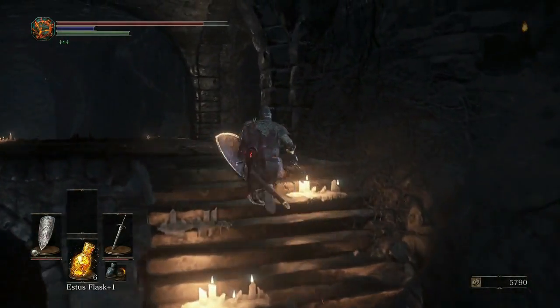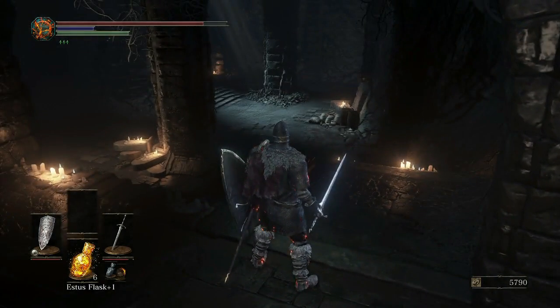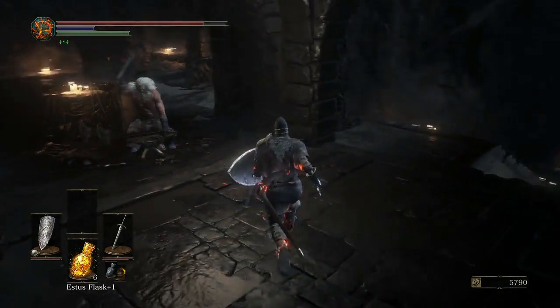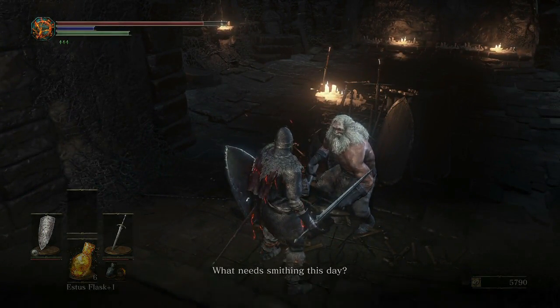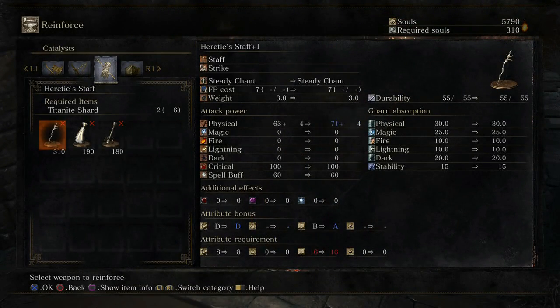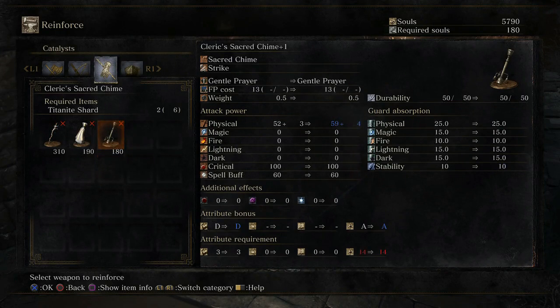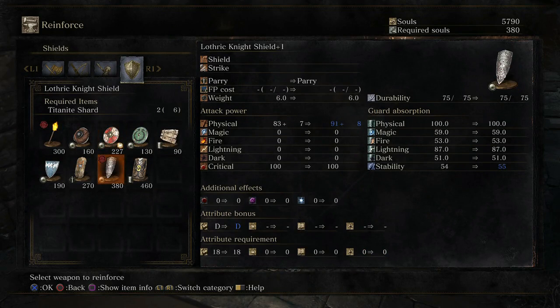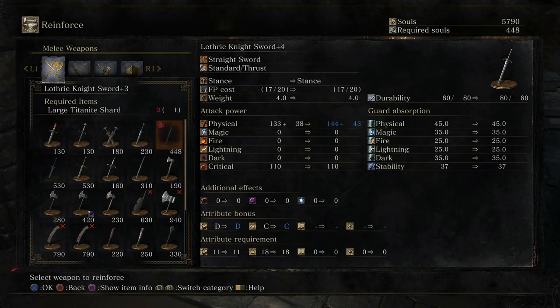I wonder where the hell Gray Rat's at. Maybe he died, or maybe he returns after a certain boss — like I could send him out after the tree, so maybe he returns after the next boss. Let's see, I don't gain much from reinforcing this. I'm almost wondering if it's not worth it — maybe there's a better shield later on. This has pretty good lightning defense though. You can always go and farm titanite shards from someone — I'm sure there's an enemy that drops them fairly reliably.